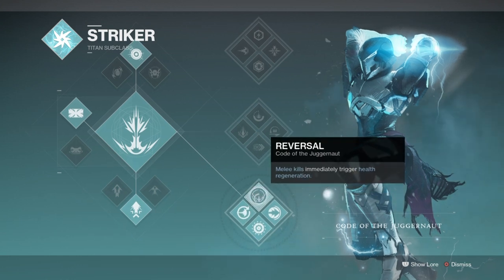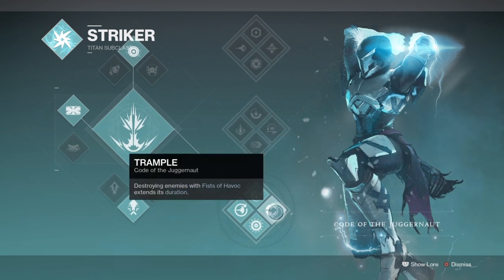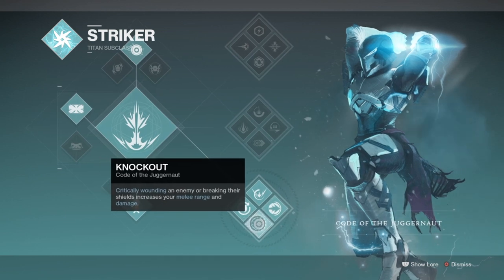Many, many months ago, this subclass tree was the best tree to pick for PvP and PvE for a super alone, as the perk called Trample extended the user's super for each kill they got. The issue was that you could extend it for longer than intended by simply using the shoulder bash attack, which would one-shot the majority of things and thus become a big problem in PvP. Bungie decided to nerf the subclass and that was history. Now the subclass is still used but not as much for a super.